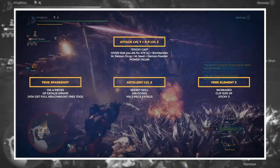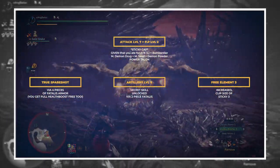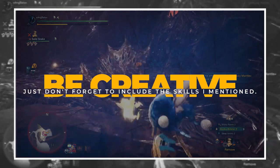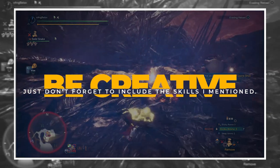These are the mandatory skills that you should have. Once you have filled them in your build, I'm pretty sure that you will have a lot of leftover slots. I will leave that up to you. If you want to go for Slugger, Earplugs, Tool Secret, Evade Extender, Evade Window — it's all up to you. The beauty of a sticky set is their freedom to make different variations.